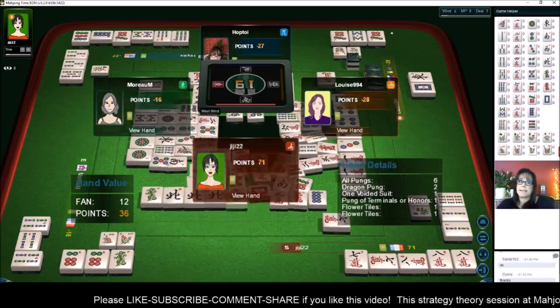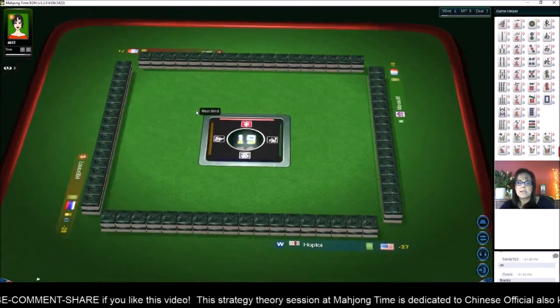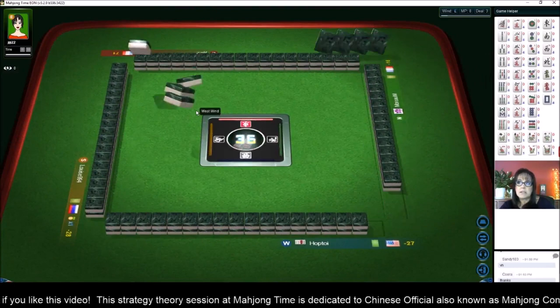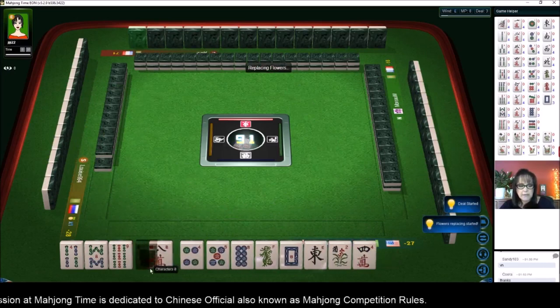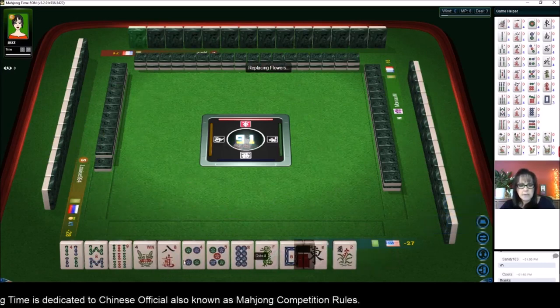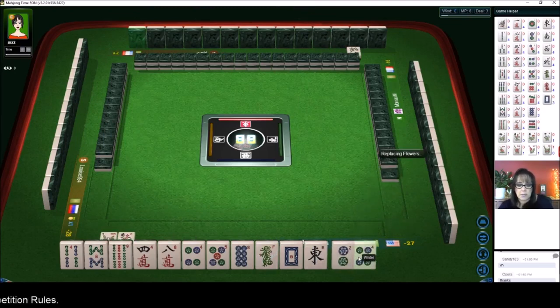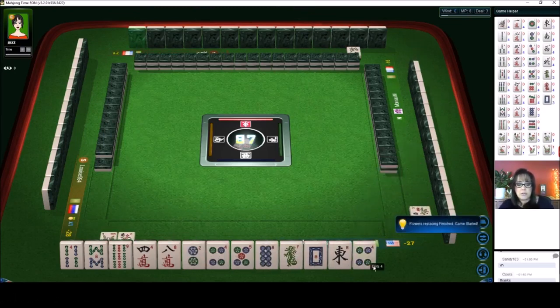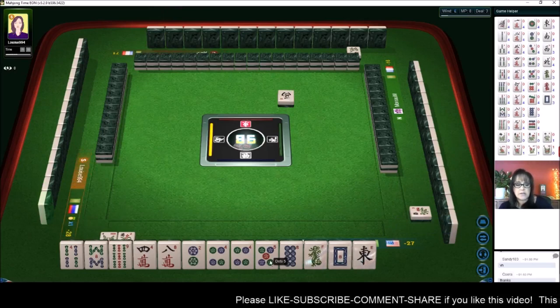We almost made it though. We were really well positioned but needed help. We've got two flowers, three dots, three bams, and two cracks with single honors — this is going to be a tough road. We have two-four and five dots now with those flowers, so I'm thinking half flush. We have two potential chows with our dots.